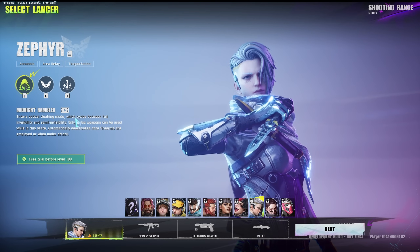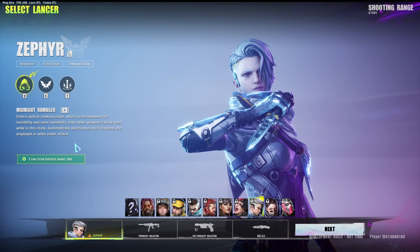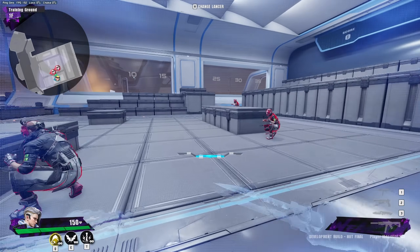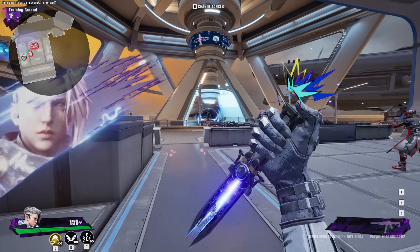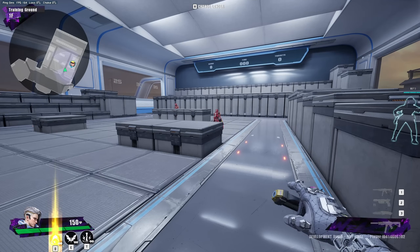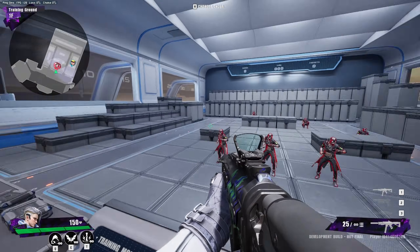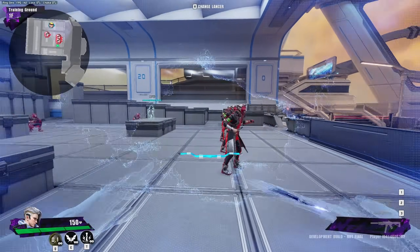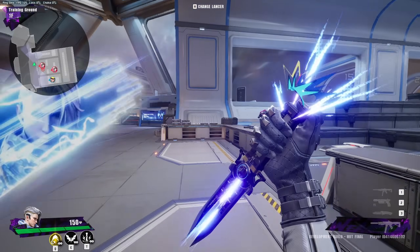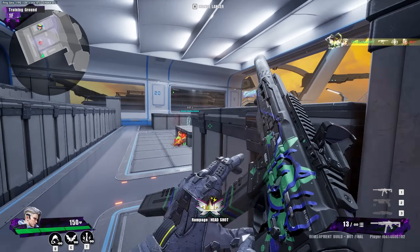Zephyr enters optic cloaking mode which cycles between full invisibility and semi-invisibility. Only melee weapons can be used while in this state, and it automatically deactivates once firearms are used or when under attack. This character is more of a sneaky character — you go invisible and sneak around. There's a little bar on screen: when it hits that point, her hands go in and out of visibility, which nerfs her ability slightly but keeps her balanced. So players can somewhat see you during that window — you have to be careful.